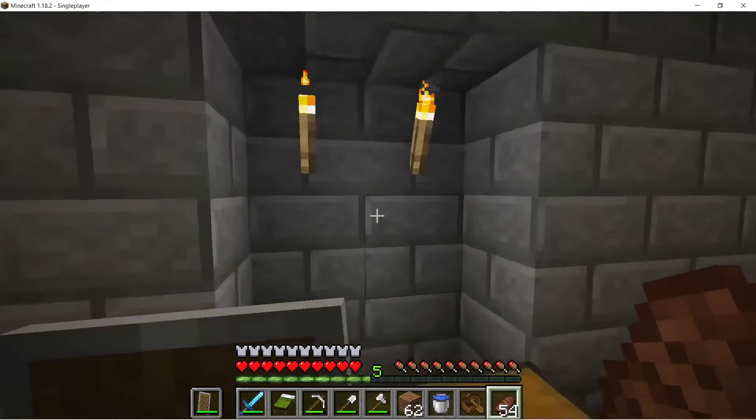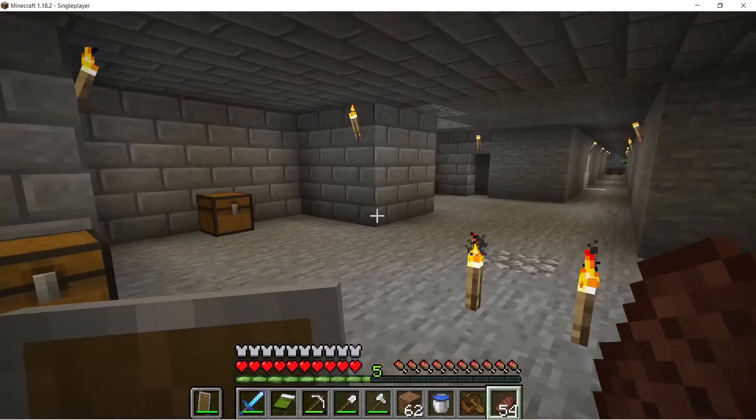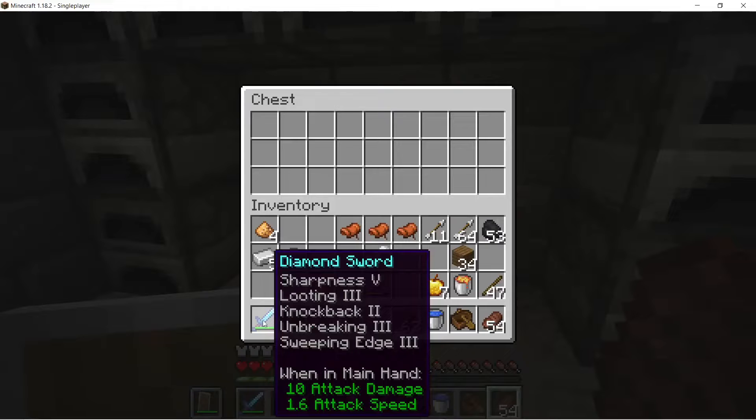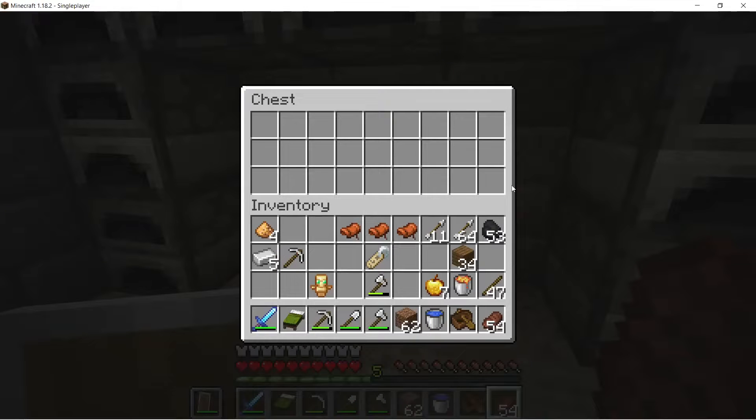The only item we really lost was our bow. We still got our sword that's in pretty good shape. We're gonna take that with us - sharpness five too. We've got saddles - we're gonna need to get a horse soon as well. Here's our totem of undying that we will take to the nether when we go.